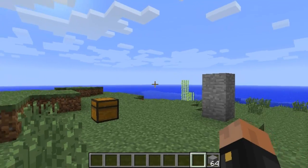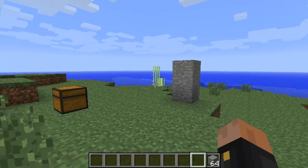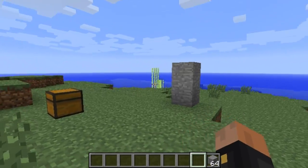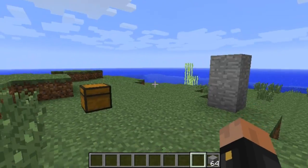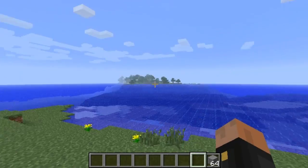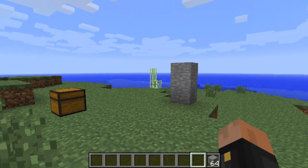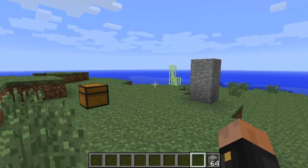Hey guys, so I'm gonna show you another cool Bukkit plugin today. This plugin is called ChestShop for Minecraft 1.2.5. Basically what this plugin allows you to do is create your own shops for players to buy and sell items from you. You can also allow other players to create their own shops around the server — it's a good flow for the economy.